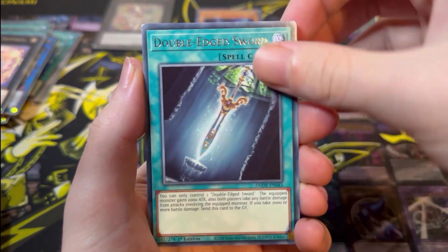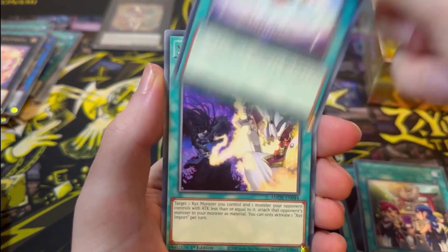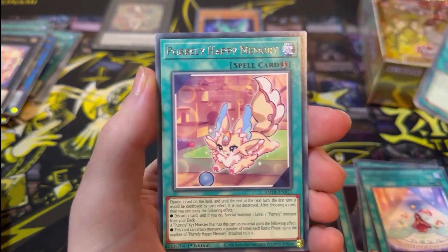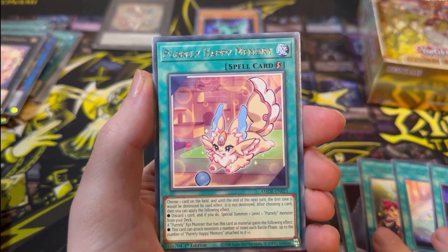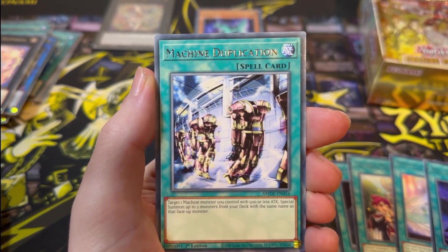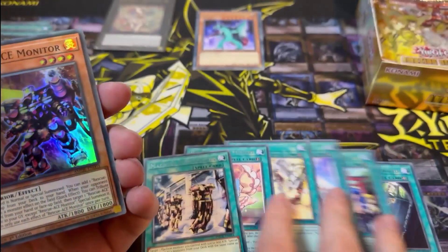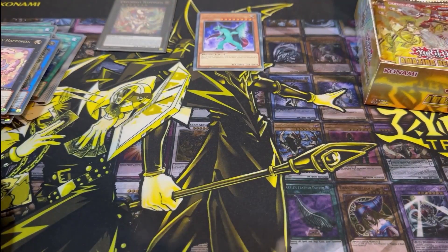Next pack: Double Edge Sword, The Great Mechanko Ceremony, Sprite's Blessing, Xyz Import — we got all Spell Cards so far — Purely Happy Memory, Machine Duplication, Rescue Ace Monitor. If we'd pulled another Spell Card that would have been seven Spell Cards in a pack.